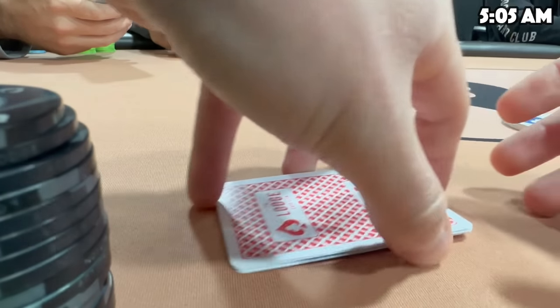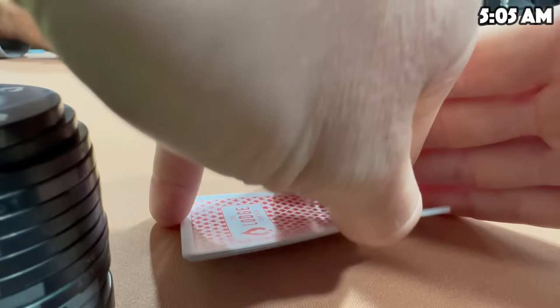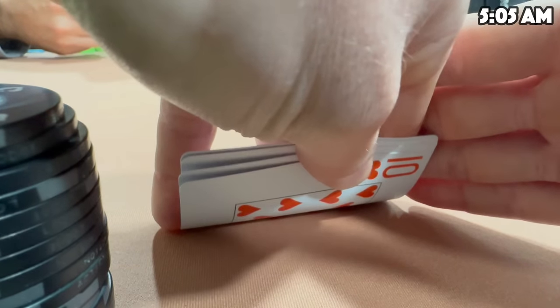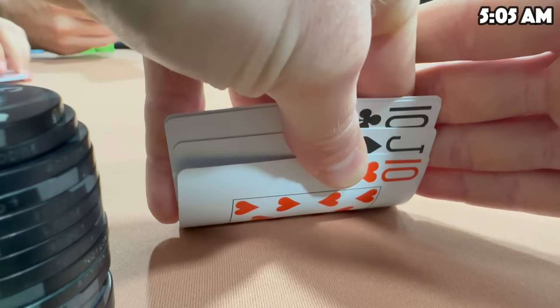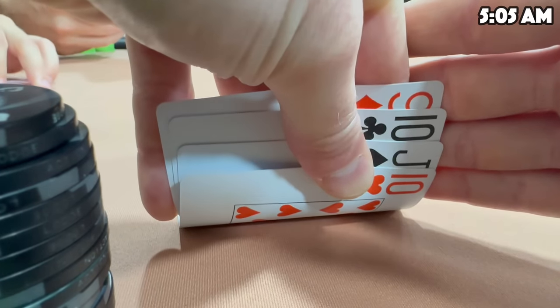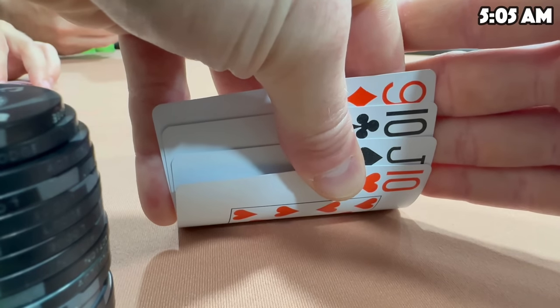I wake up early and see the 5-5-10-20 game running at the Lodge. It hasn't run in a while, so I'm excited to play. I get there and there's not a seat yet, so I sit down at the 1-2-5 table. When I sit down, the guy on my left says, 'Hey, what's up G-Money?' I'd never met this guy before, but I learned his name was Liam — shout out to Liam. He's about to 3-bet me in this hand, and we're going to battle.